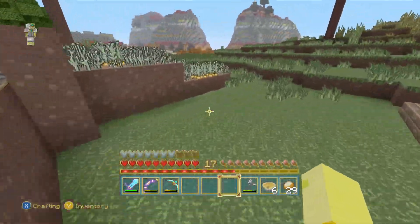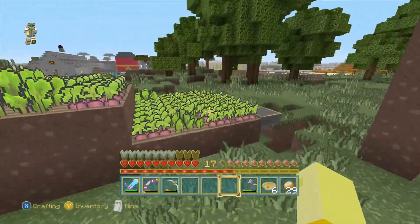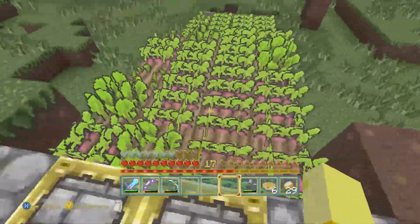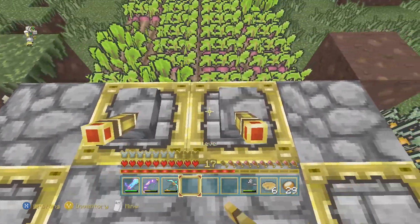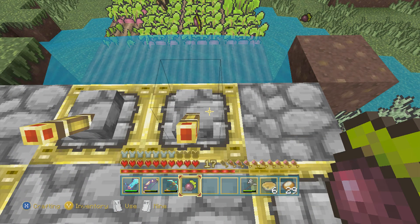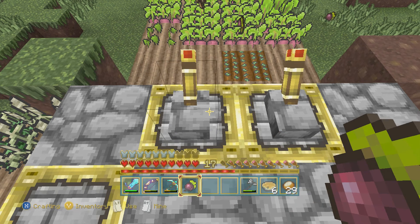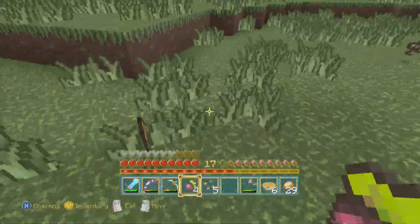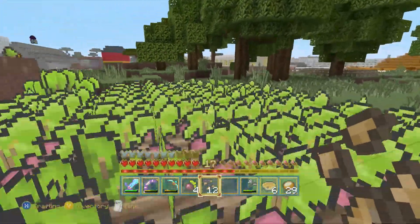Potatoes are grown but carrots aren't. I did put the hoppers underneath — just for demonstration I'll show you how it works. It's supposed to do all of them but looks like it doesn't. I'll have to look up a tutorial.